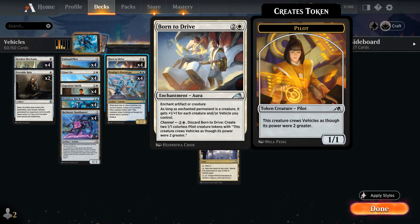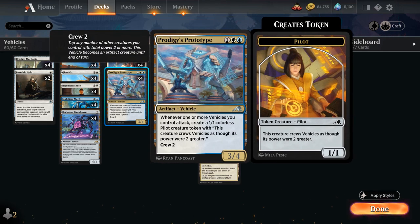For 2 and a white we can discard Born to Drive to make those pilot tokens at instant speed, and since this is a channel ability and not a spell we're casting, it circumvents traditional counterspells. It can also be played as an enchantment aura enchanting an artifact or creature, giving it +1/+1 for each creature and/or vehicle we control, but for the most part we want to use it for the channel ability. Then we also have the full playset of Prodigy's Prototype, a 3-mana 3/4 vehicle with a crew cost of 2. Whenever one or more vehicles we control attack, we get to make a 1/1 pilot token — the prototype itself doesn't even have to be attacking — so we can play it, crew a different vehicle, and make a pilot token right away, which will help us crew future vehicles.